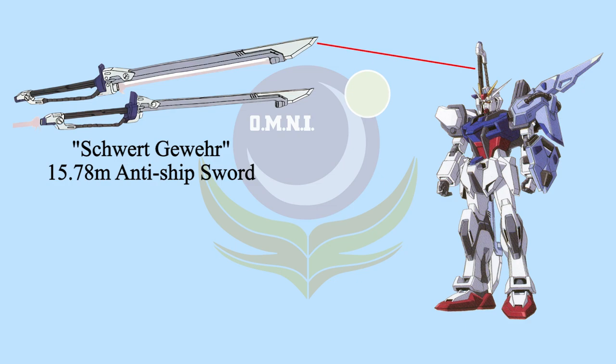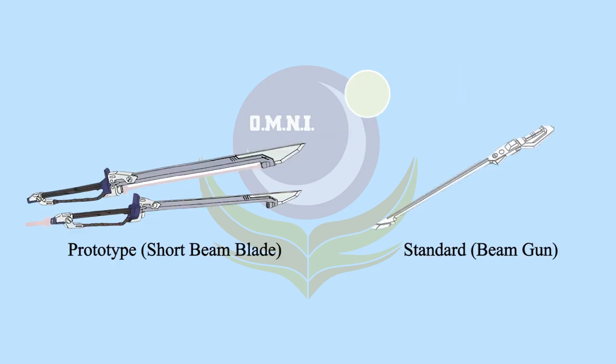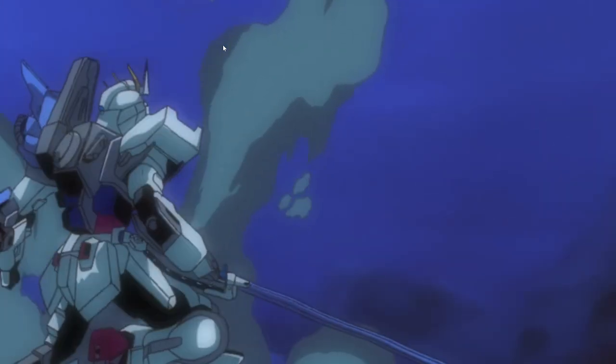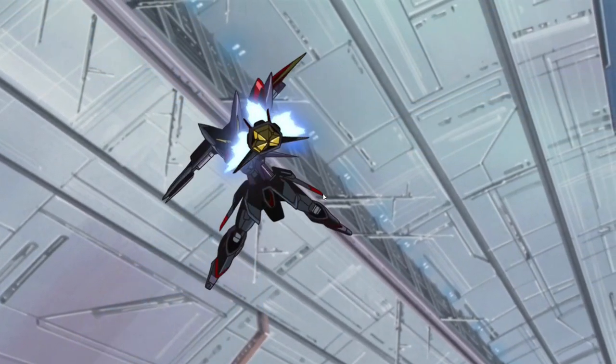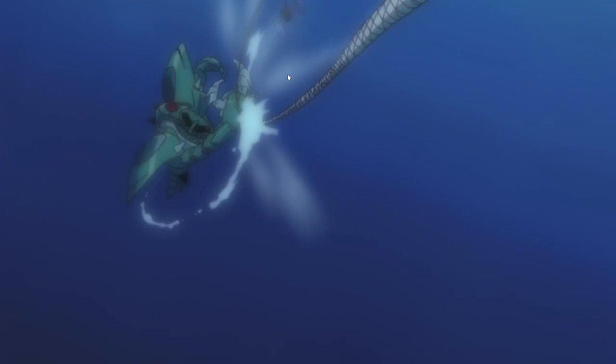The most iconic weapon on this pack is the Schwert Gewehr 15.78-meter anti-ship sword. This sword is almost as tall as the Strike Gundam. It's a large physical sword with beam blades on the cutting edge, capable of slicing an MS in half easily or doing tremendous damage to a battleship. At the bottom end of the sword it would generate a short beam blade, but it was never shown in the anime - since the Schwert Gewehr on Sword Striker is a prototype, it got a short beam blade instead of a beam gun. Not only is the sword capable of slicing MS or battleships, it can still cut enemies underwater thanks to the sharp tip. On the left forearm, it has a Panzer Eisen Rocket Anchor - a rocket-propelled anchor with a claw at the front. It can be used to crush or capture the enemy, launched on a cable, and the whole anchor can also function as a shield because it has anti-beam coating. This weapon can also be used during aquatic battle.